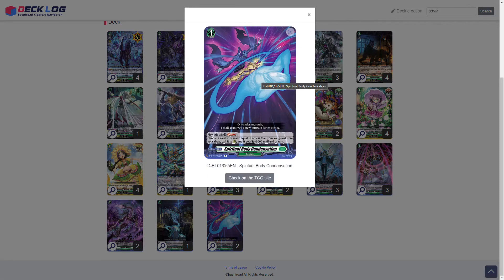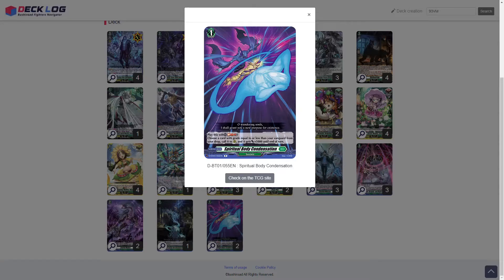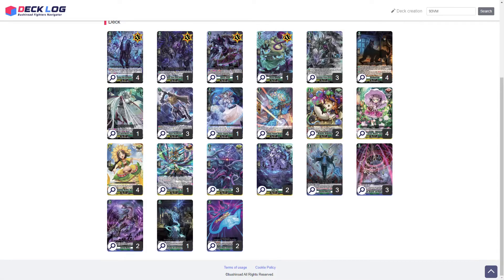The reason I run two Spiritual Body Condensation is it allows us to revive cards in the early game. But one of the main reasons in this Zorga deck is that unlike the Red Zorga, if we don't have multiple Grade 3 persona rides set up in the drop zone, we need a way to get Zorgas in the drop zone so we can revive them to call Shadow Cloak. We can use Spiritual Body Condensation to soul-blast an Azorga, call Azorga back, then use Shadow Cloak to bounce it back to hand — ensuring we can always continuously persona ride.